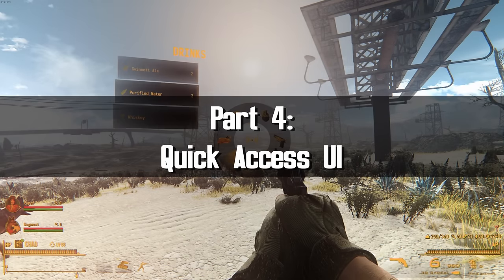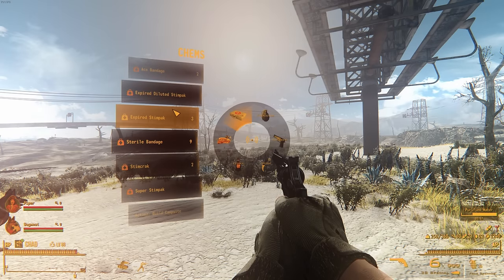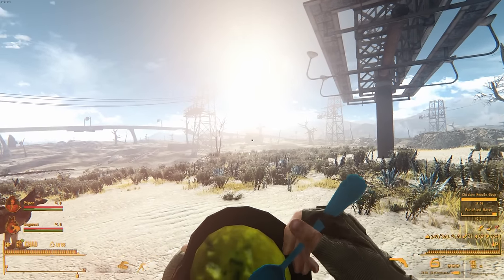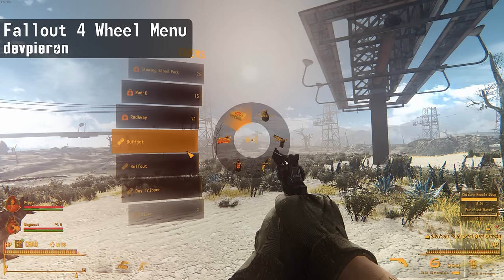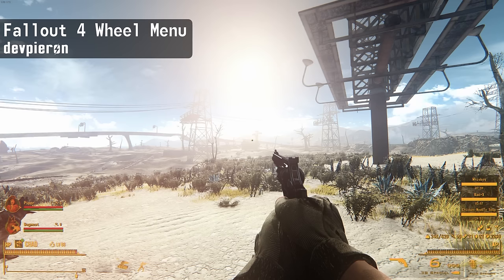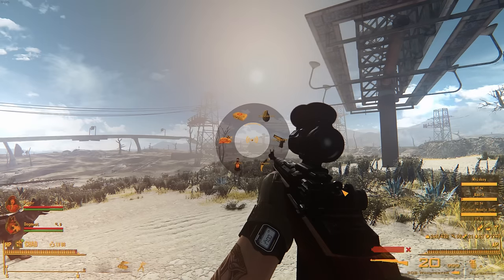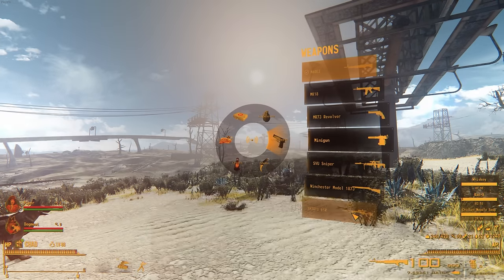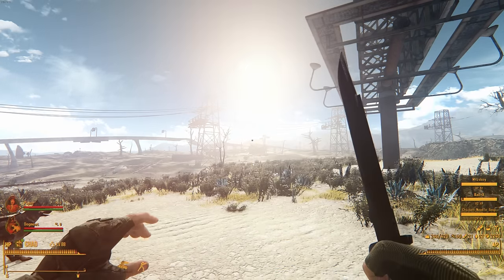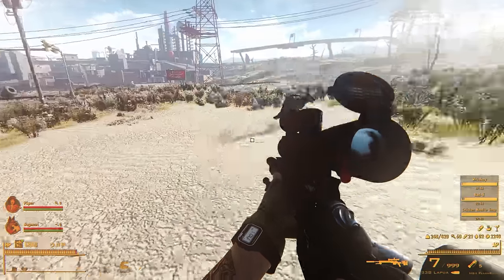One major design flaw in Fallout 4's UI is the lack of quick access menus. A popular solution in other games is a wheel menu — and you can probably guess the next mod is called Fallout 4 Wheel Menu. After assigning a hotkey you can open the wheel menu at any time, which slows down the game slightly to give you time to make a decision. From it you can swap weapons and take consumables without pulling out your Pip-Boy. For the remastered version of the wheel menu retexture, look to 2nx — the download is actually part of the QMW mod.